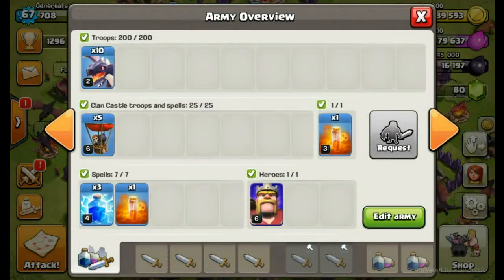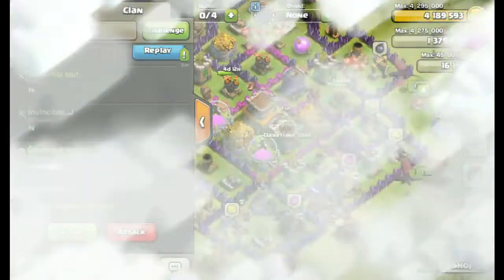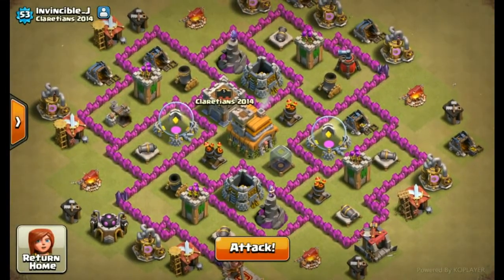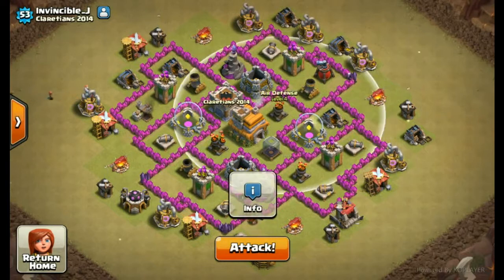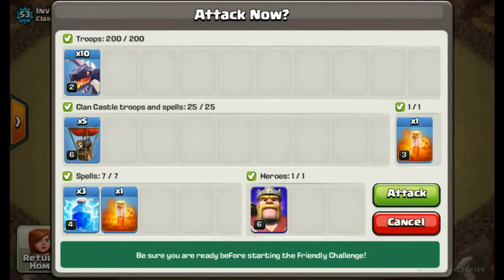I think he challenged. Here's my army: level 2 drags, level 6 loons - 5 loons. I'm not going to use those poisons. Scout that map - very bad base. Level 4 ADs, 2 level 4 ADs, and 1 level 5 AD in the middle.